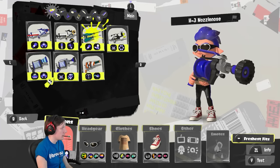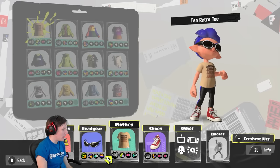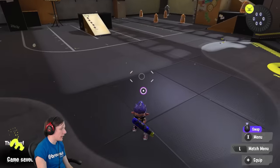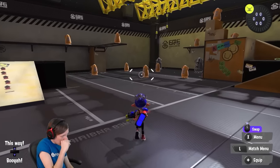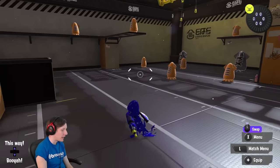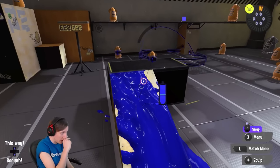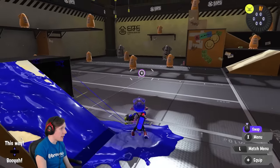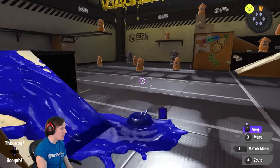Moving on to the Splattershot Nova. The weapon did receive a buff recently, which improves it, but not by a lot. Here's the thing: the kit is fine. Point Sensor is not terrible — in fact a lot of what this weapon does is Point Sensor spam to maintain information for your team — and the special is pretty solid since not many weapons complain about getting Killer Whale. The problem is the main weapon.